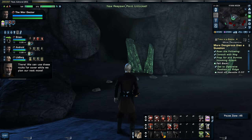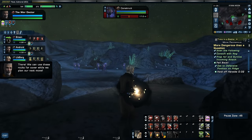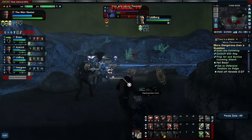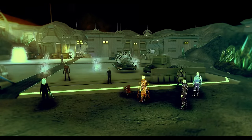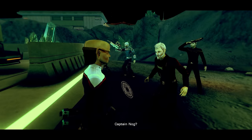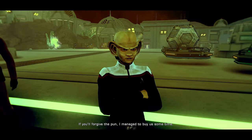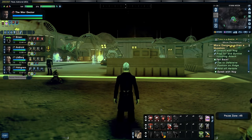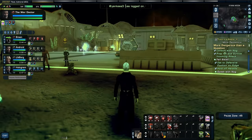We can use these rocks for cover while we plan our next move. Hold off Heralds. Flanking damage detected. Personal shield losing power. What just happened? If you'll forgive the pun, I managed to buy us some time. Where are we, Nog? And what is this place? What the heck is going on?